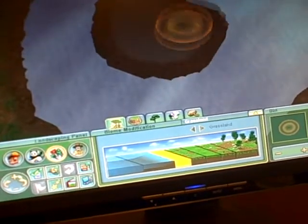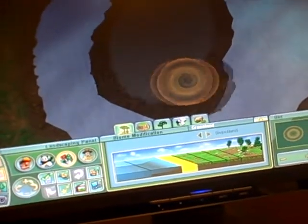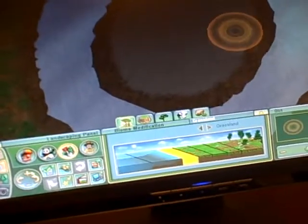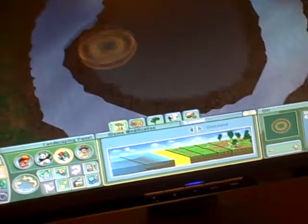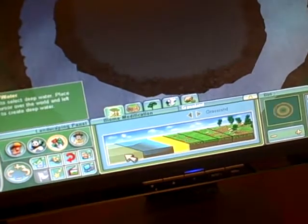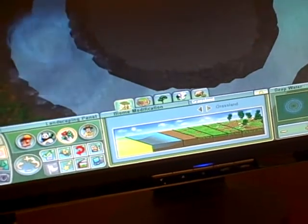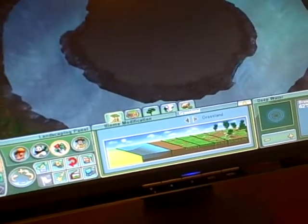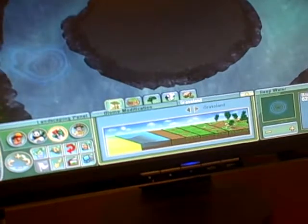Now what you do is you make some land right in the middle of some water. And of course, most people that play this know that you can make water. Try to make the land not very big, and make the water deep. The place in the middle should be really tiny.